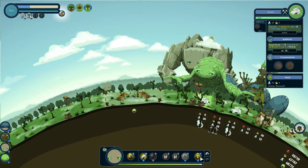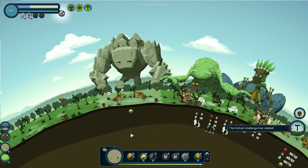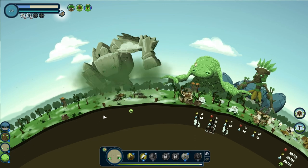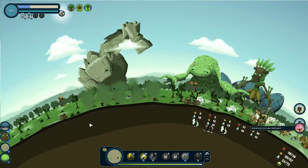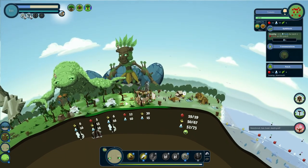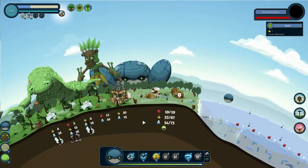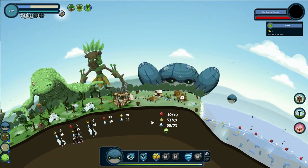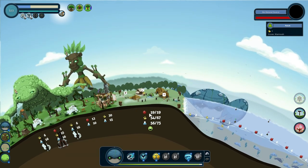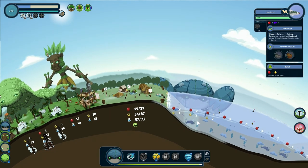Get the hell out of here — I don't need you messing around with other villages. If I wanted you to settle, I would have you settle. But I don't, so die. Now we need more food — let's put some fish into the ocean. That'll give us more food. We don't need that much, we just need enough to pass 25. Yep, that did it.